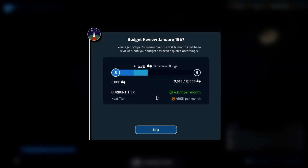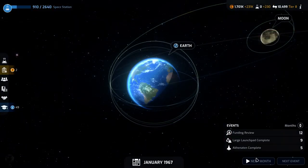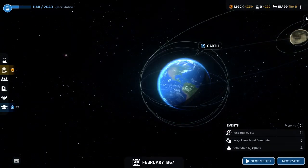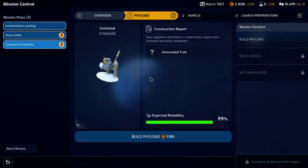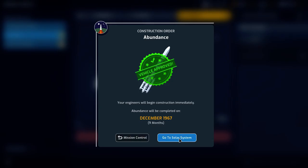We have another budget review but we do not make it to tier 9, which is okay. We still need a little over 200,000 more to complete the Venus orbit. We're shy by 3,000 — let's go to the next one. Now we have enough for the Venus orbit, so we're going to go ahead and get that started building.